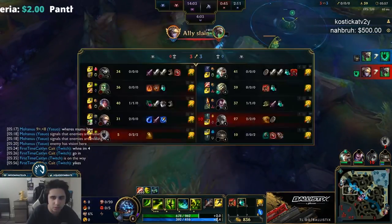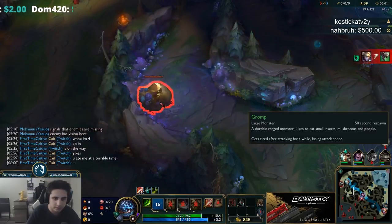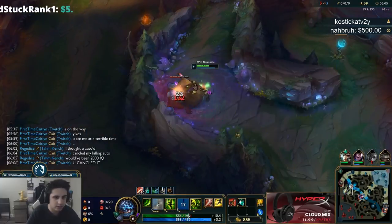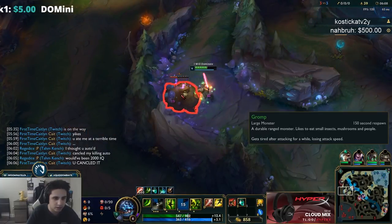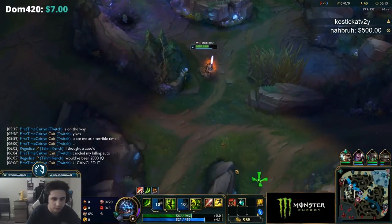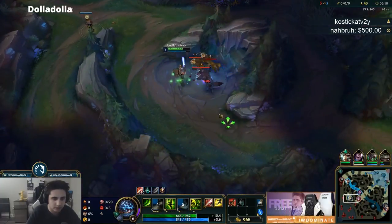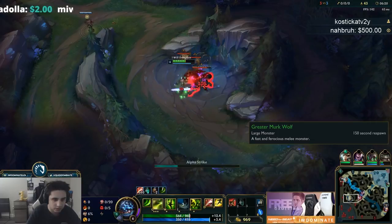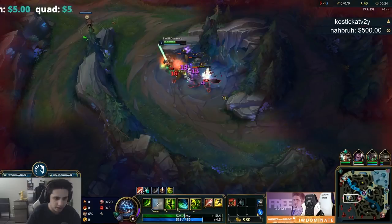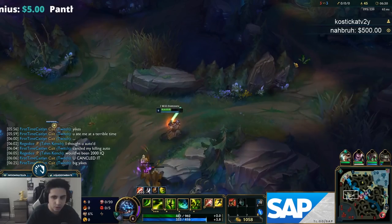The Amumu showed bot so I'm gonna look for his Gromp because I think it should be up right now. He didn't get anything off the bot gank either. Good timing here — counter jungling is really important on Master Yi. I'm just gonna leave one camp up.